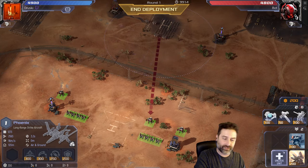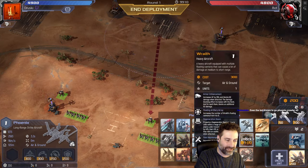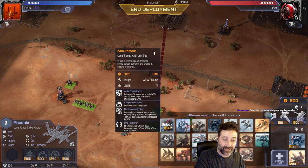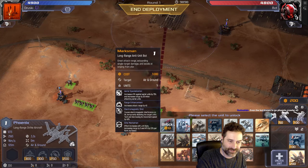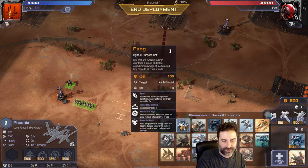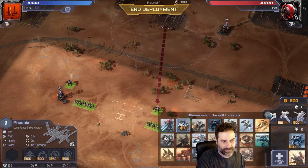Each round you can unlock one new unit type. We have 20 different units available and started with two from our starter pack. We can select ones that target both air and ground — you can see 'targets air and ground' in the text box underneath the cost. A few of these are free to unlock; the larger units cost supply. I have 200 supply each round, and this will go up.